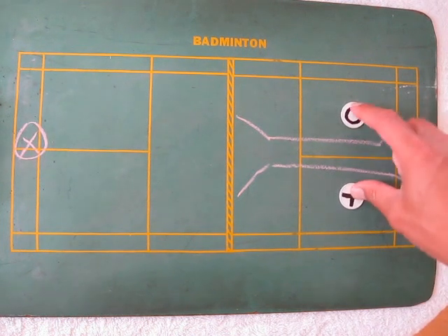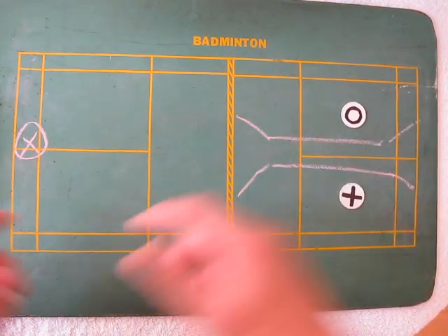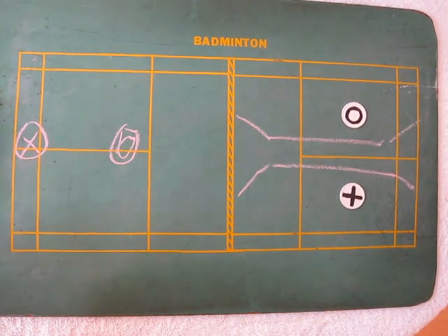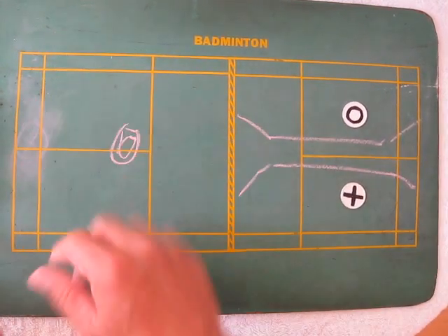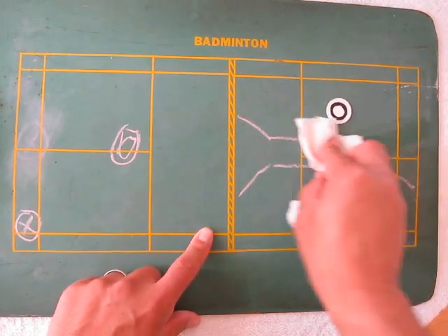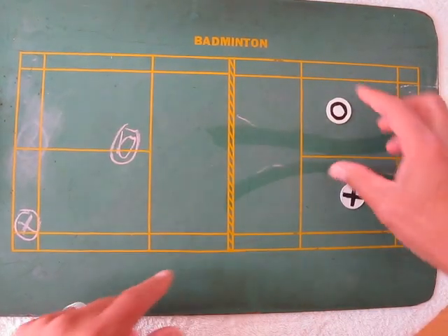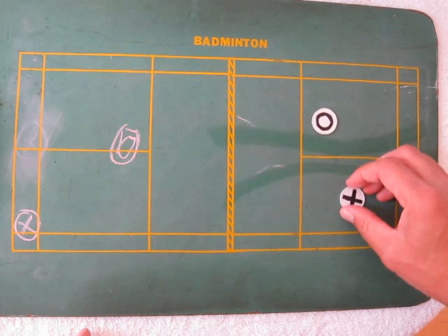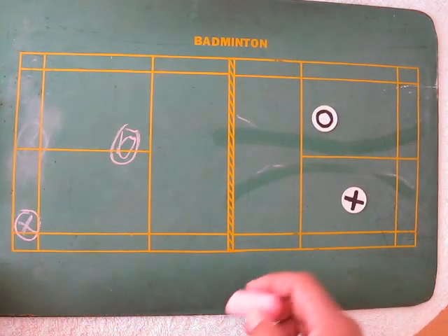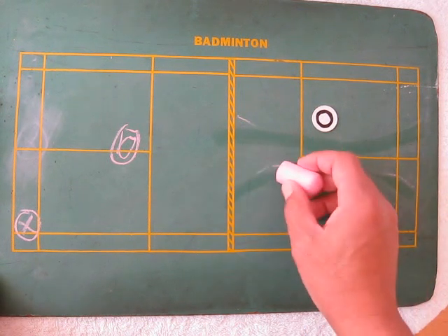Bird center, left side-side. Remember, your opponents are like this. When the bird is out here, it moves slightly forward, cuts down the angle, and you have to know that you're vulnerable like this.